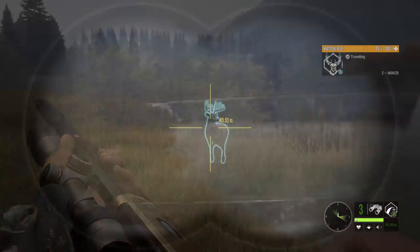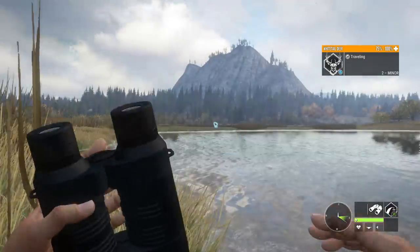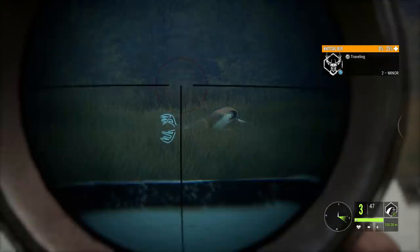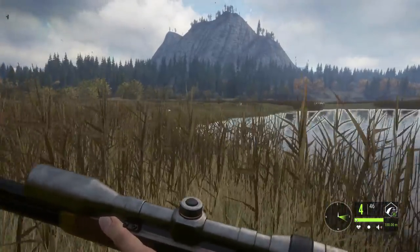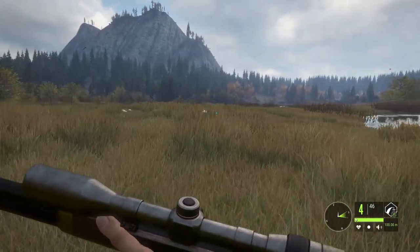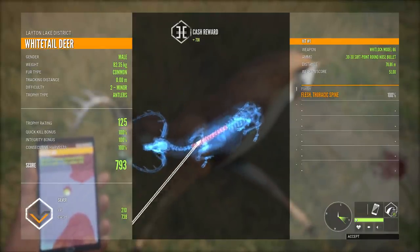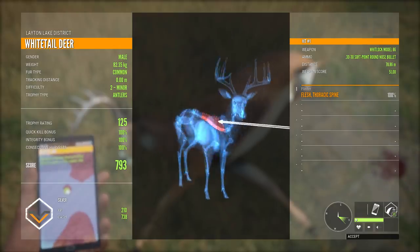Moving on to the white tail. White tails are a small step up from the black tail — a little more difficult to bring down — but with a well-placed spine shot it should be no problem for the 30-30. The angle isn't great, but I think the penetration will handle it. He dropped in his tracks — I wouldn't expect anything less. We shot through a considerable amount of flesh before reaching the spine and still penetrated through it a good bit. A decent little buck and a good display of the 30-30's power.